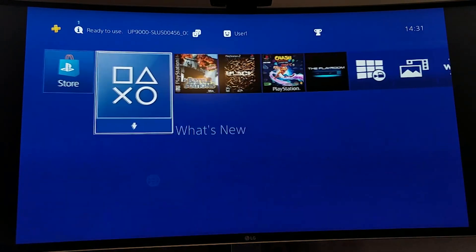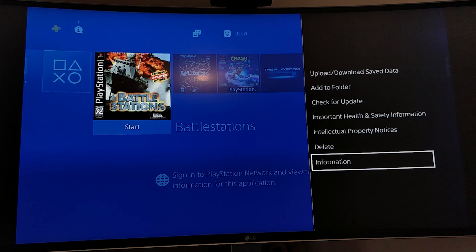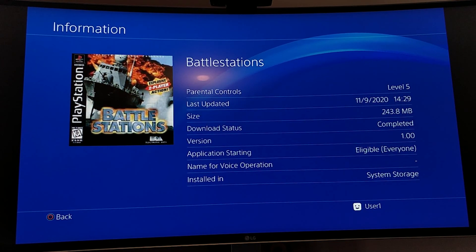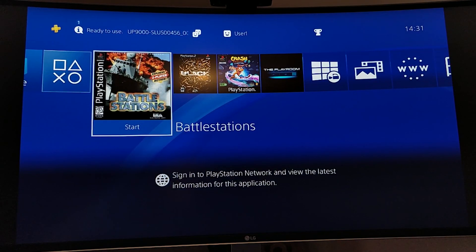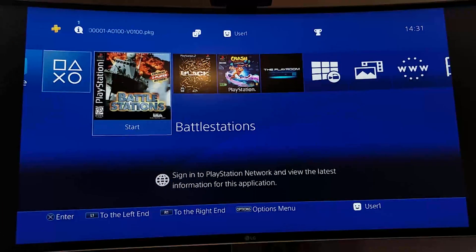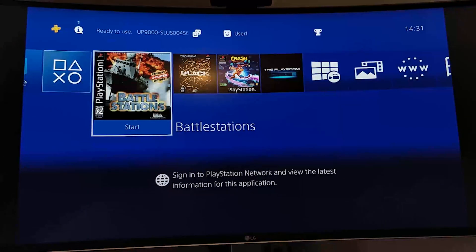If you want to delete the game, press Options and go to Delete, or you can check out information about it. That is how you install PlayStation 1 games on your jailbroken PS4. If you have any questions feel free to send me a message, and I look forward to seeing you in the next video.